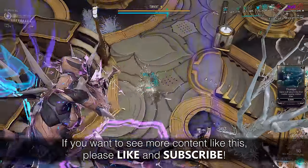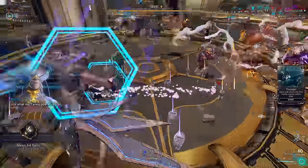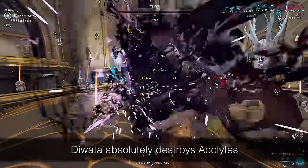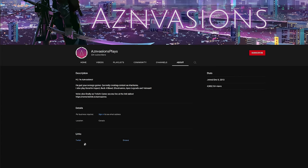This is a Titania-based DPS build. What do I mean by that? The damage comes from Titania's own abilities herself. It's not a Thermal Sunder nuke, it's not a Dex Pixia spam build. This is a build that uses all parts of her kit. It is also super ADHD, so keep that in mind.